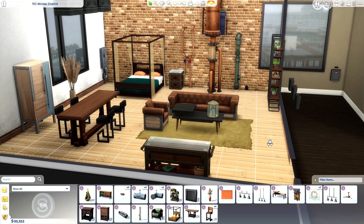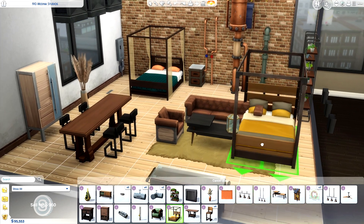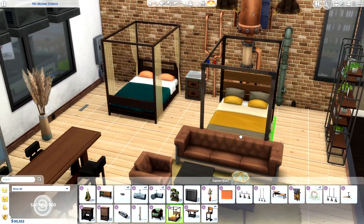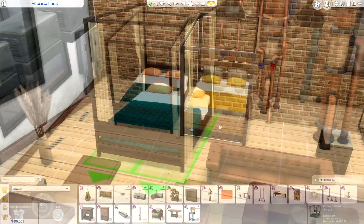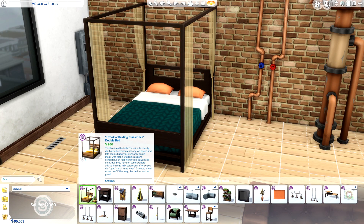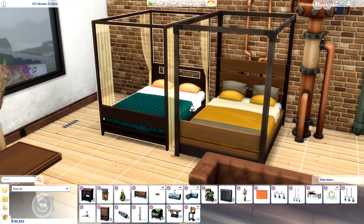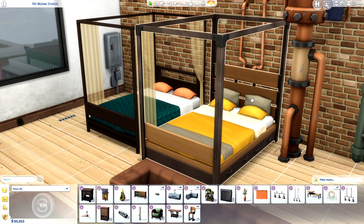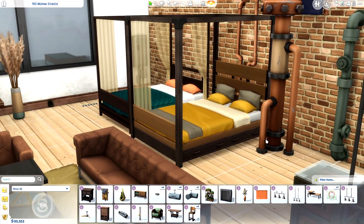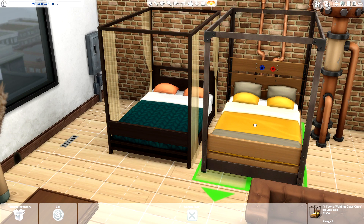We're going to go ahead and use the items that James picked out for comparison against the actual assets from the Industrial Loft kit. At the time of his video, he didn't have access to the kit, so he was just going off of pictures. I thought it'd be interesting to see what it actually looks like in-game. First, we're going to go head-to-head with the bed. Here I have the Cobra Cabana bed from City Living at 6,800 simoleons versus the Industrial Loft bed. Initially, you're going to notice the design is very similar — it's almost identical. The floorboards look pretty damn spot-on, the headboards are definitely different, and even the bedding has some similarities, but it is slightly different.